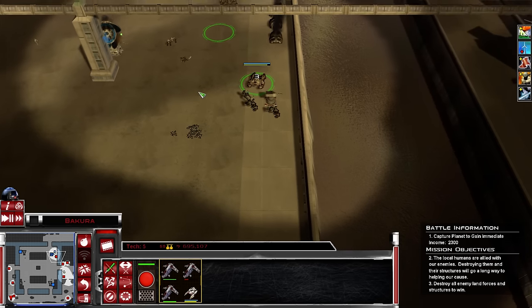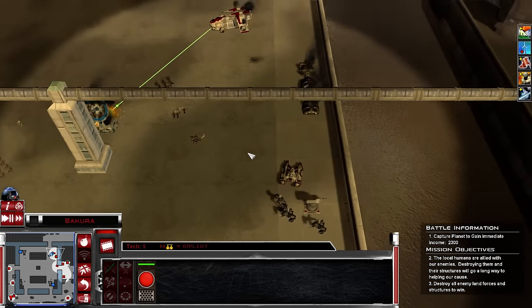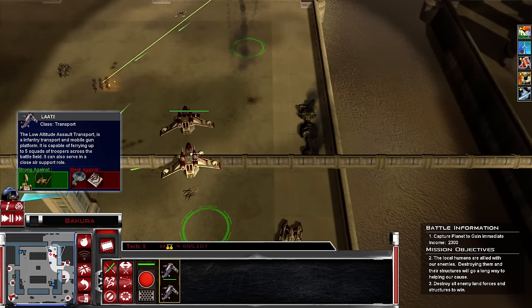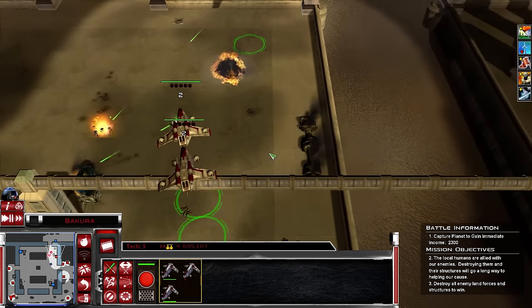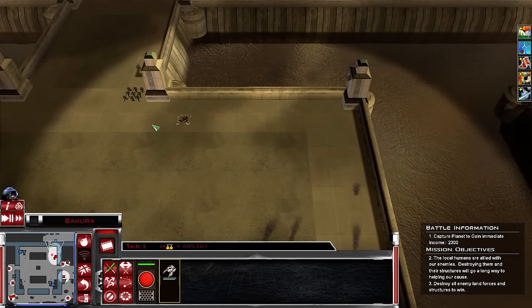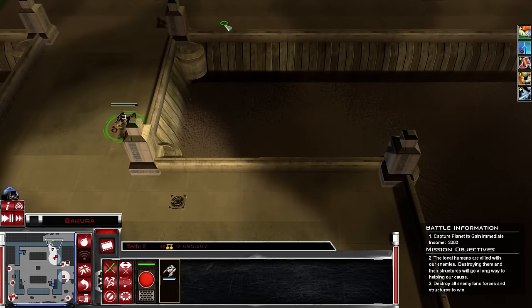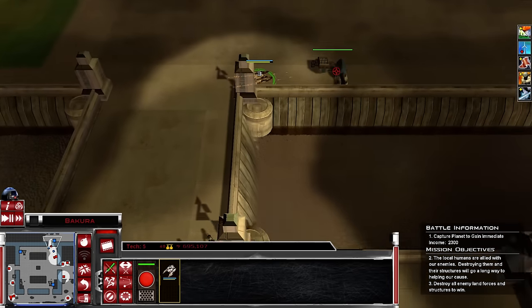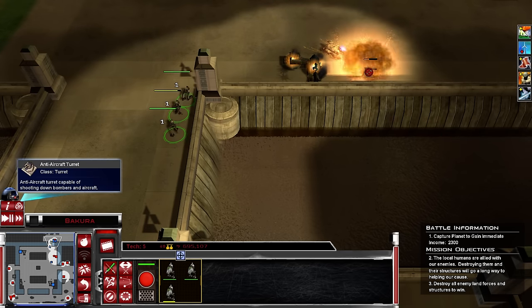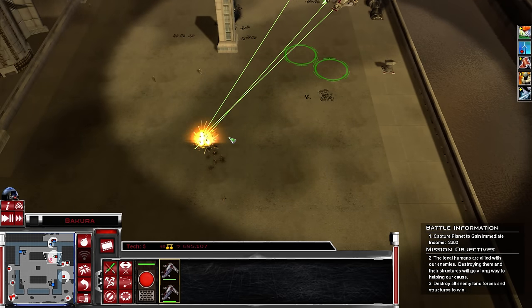We've secured a build pad. Turret constructing. There's going to be a firefight. Construction complete. Let's move on. We've secured a build pad. Weapons check. That tank goes scout. Prepare to engage the enemy. Construction complete. Stay frosty. Combat is a clone's natural element.